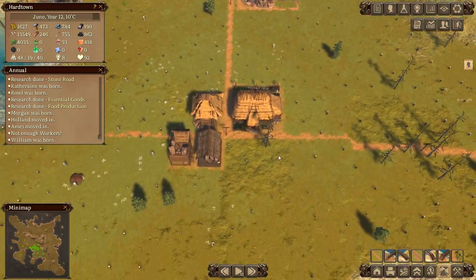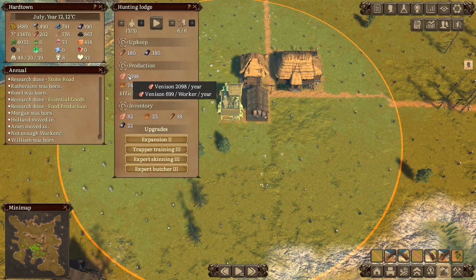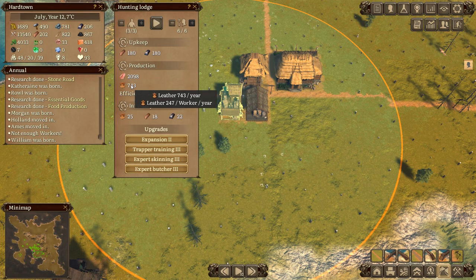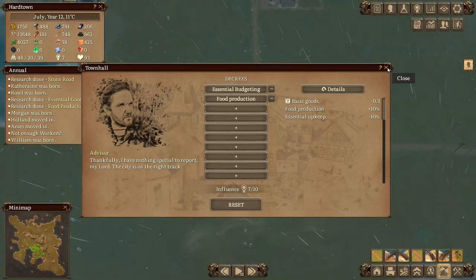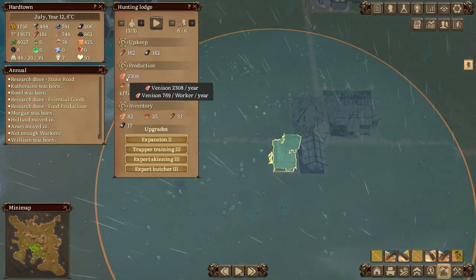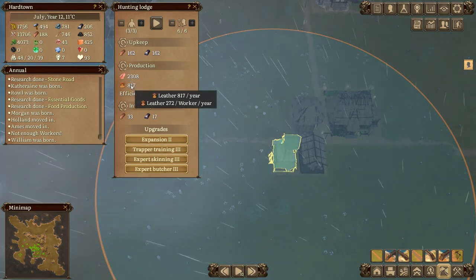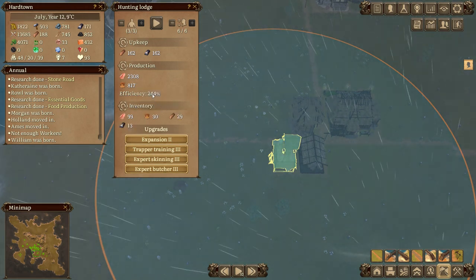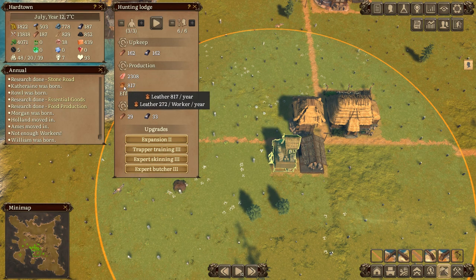Let's remind ourselves - this is doing 2098, so it's 700 venison per person and 247 leather. Let's increase food production and see what happens. This goes to 769 venison and the leather goes up to 272. The efficiency has gone up by more - the venison production has gone up by 10% and the leather has gone up too, but the efficiency overall has gone up by about 22%.